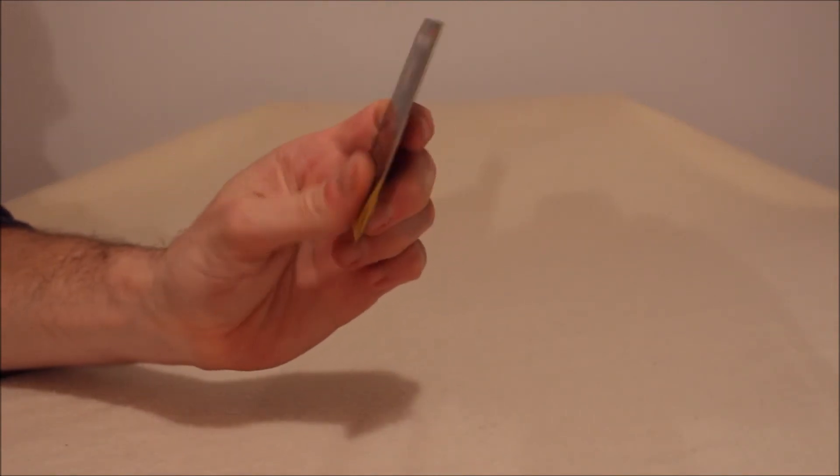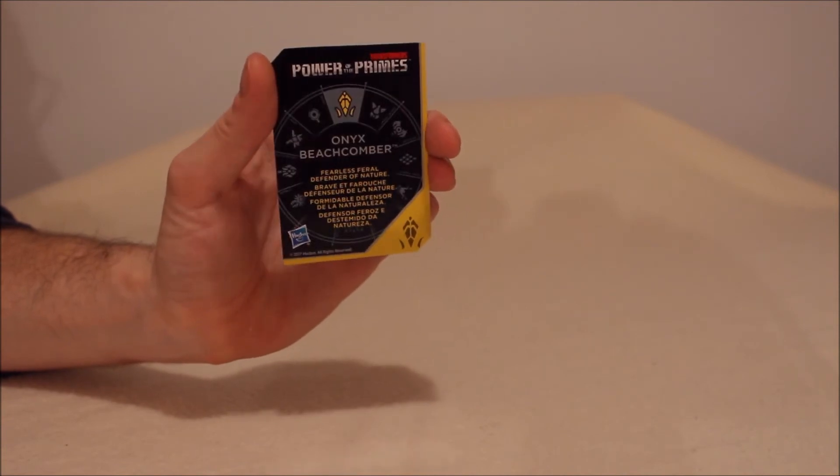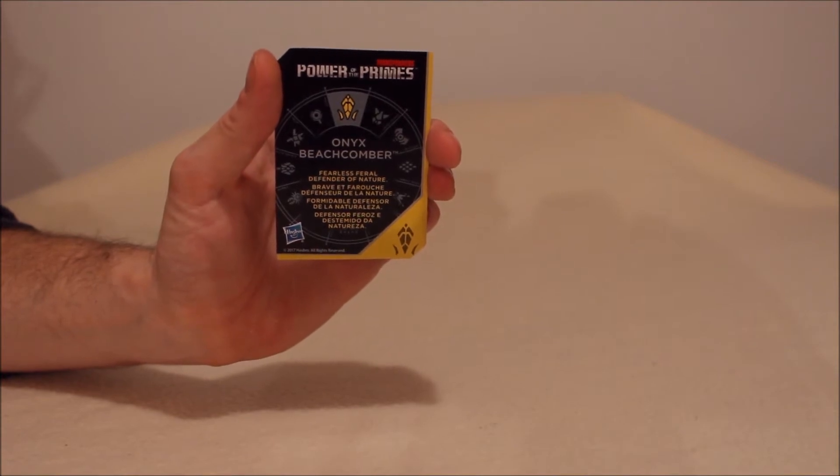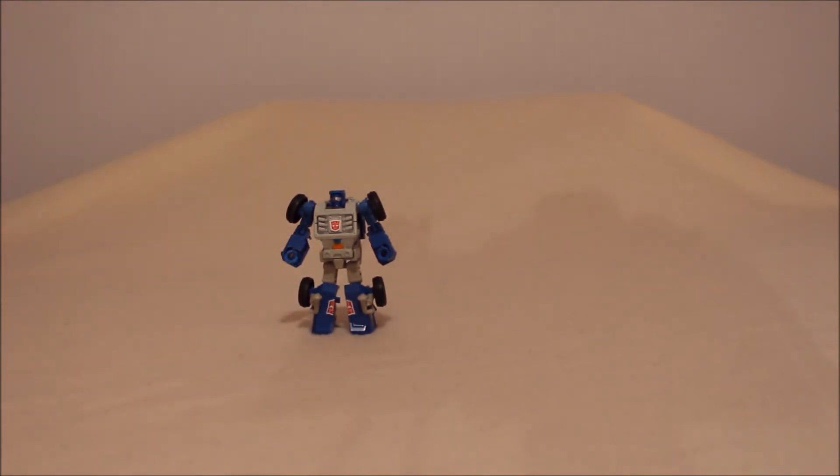His card is one of 12 variants that can come with these figures. I have, as my collector card, Onyx Prime — which I guess makes him Onyx Beachcomber. Each of these is designed to give everyone a bit of power from the Prime they're connected with. Apparently Onyx gives Beachcomber the power of a fearless, feral defender of nature. I think he was already a fearless defender of nature — look back at the episode of the Golden Lagoon and how much he tried to protect that and the wildlife that lived there.